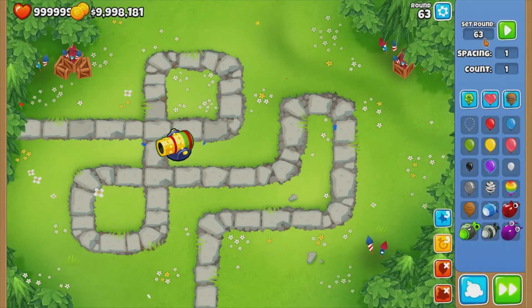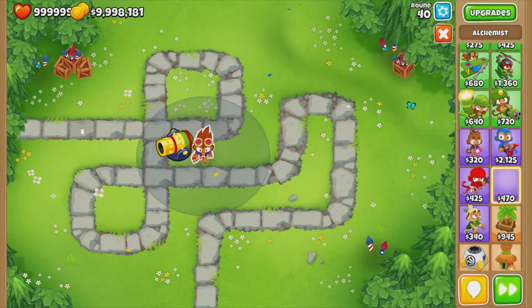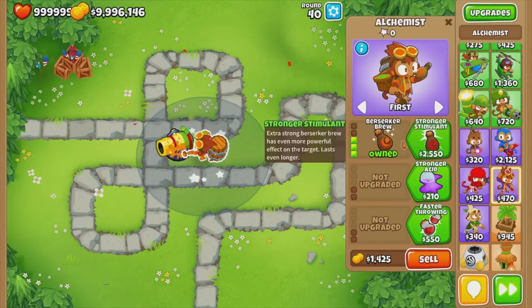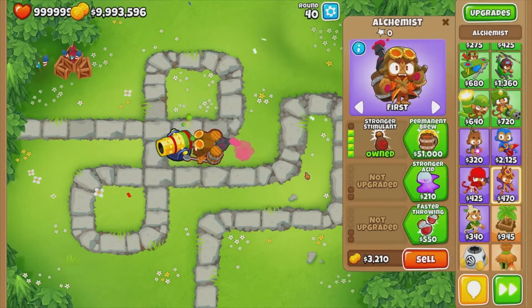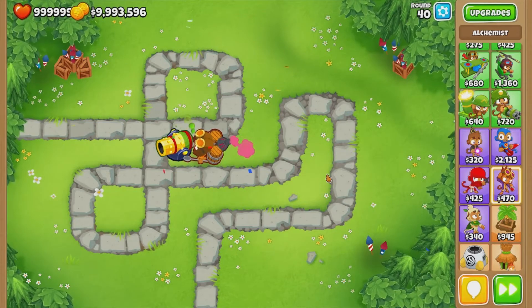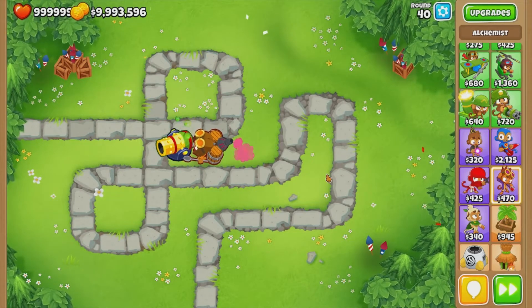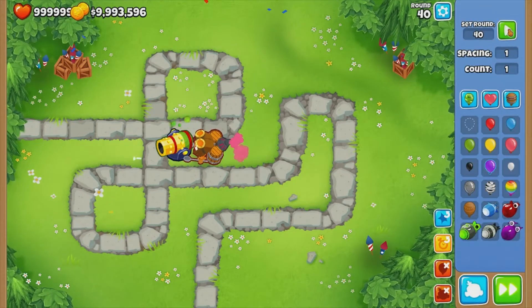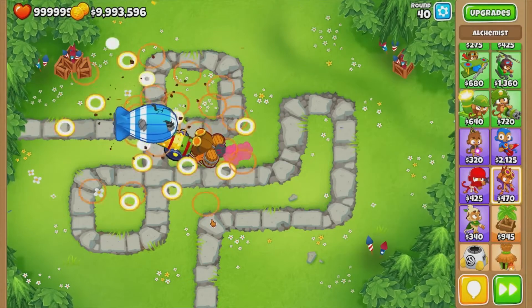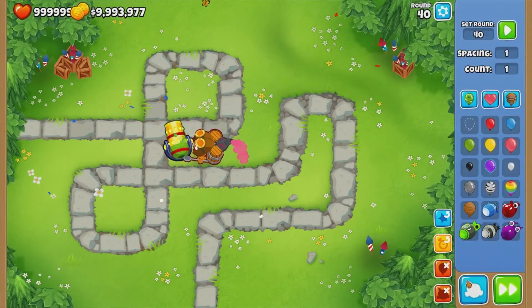Now let's say we have the first MOAB. This will get rid of the ceramics, so for this one we have Stronger Stimulant. This is all we have — our whole setup. We've earned about $6,000 to $7,000 and we want to get rid of the MOAB. Right off the bat — done, absolutely annihilated.